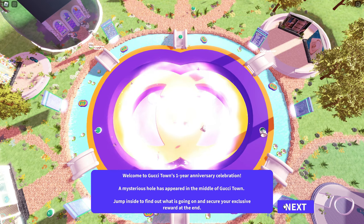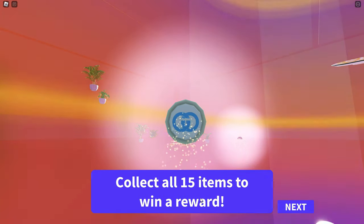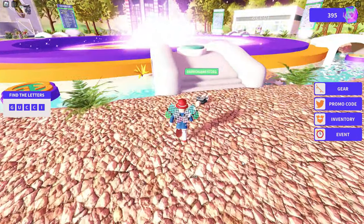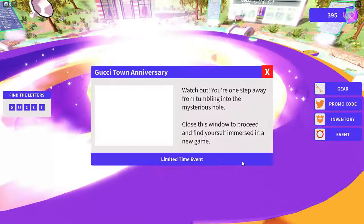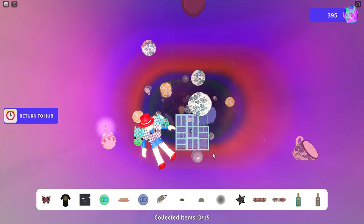As soon as you go here, you can see the one-year anniversary celebration. You have to collect 15 items to win an award. There's a big hole that's appeared in the very middle of the map, and if you just jump on these things, you'll go into the hole and it tells you that you need to collect the items.